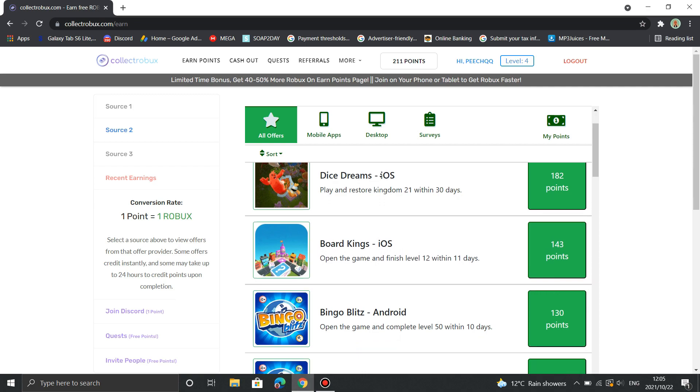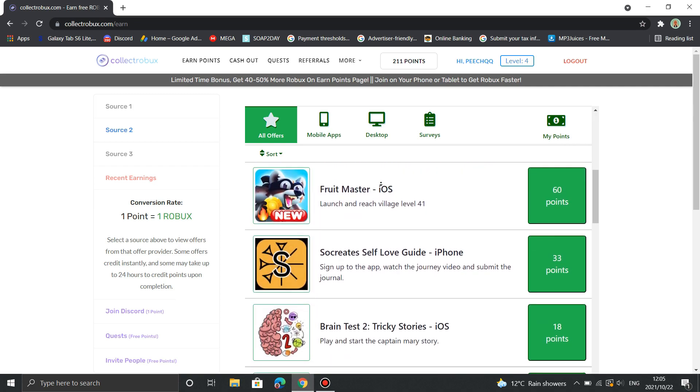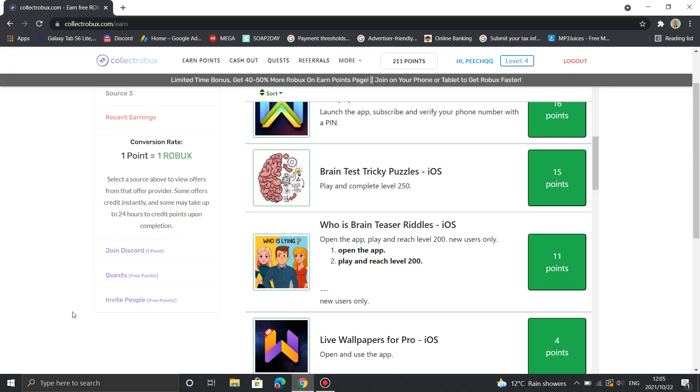My personal favorite is source two. Source two takes a much quicker time to do and you can earn double the amount of points and Robux than in source one, all by just downloading apps on a phone or a tablet.